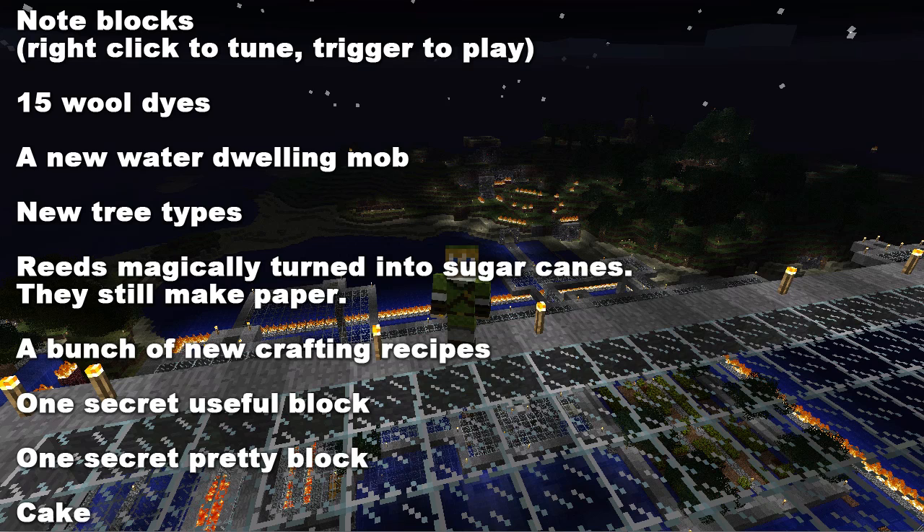A bunch of new crafting recipes — hence all those different note blocks and wool dyes and everything like that — one secret useful block, one secret pretty block, cake, and possibly some more.